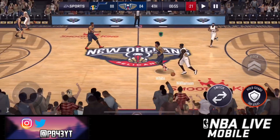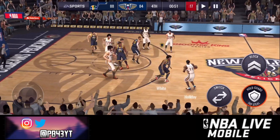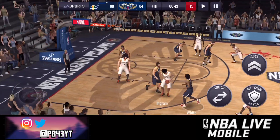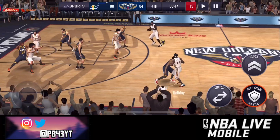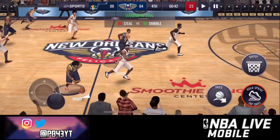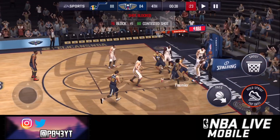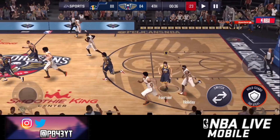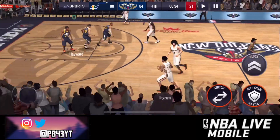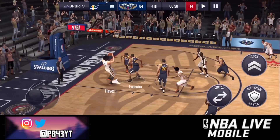The way you get standout tokens is by playing these live events right here. They only cost 25 stamina, so you don't have to worry about wasting stamina when you could be spending it on the Whole New Game promo. I think you can do it two times, so make sure to do that. You can also get standout tokens by opening a trending pack in the store or in the sets.